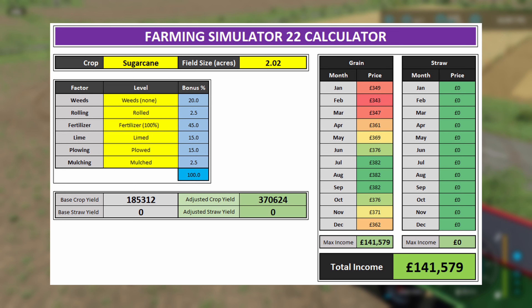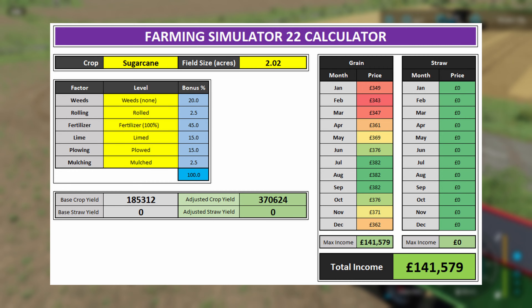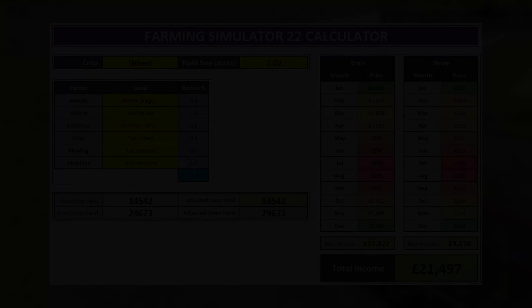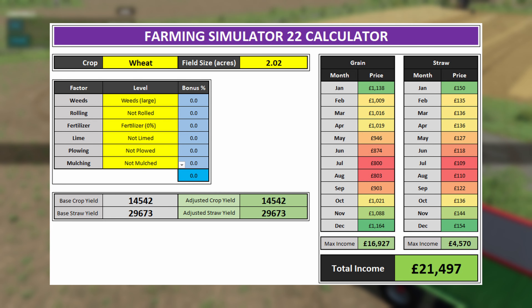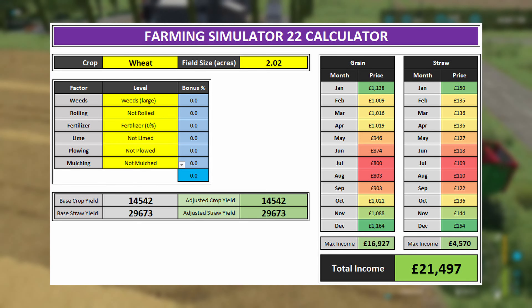It's not showing anything for straw because you don't get straw from sugarcane. Looking at the tables on the right-hand side, the green values for sugarcane are £382 per 1,000 litres between July, August, and September — those are the best times to sell. If you were to sell those 370,624 litres of sugarcane at the best price you would get £141,579. The straw table shows all zeros for this crop, so total income is grain plus straw — in this case £141,579 plus zero.